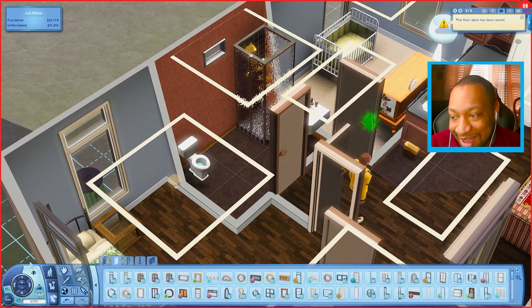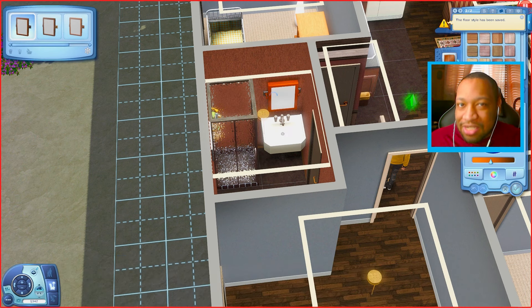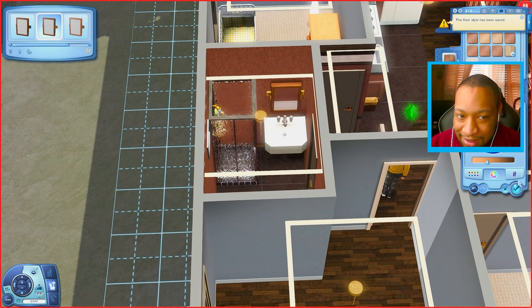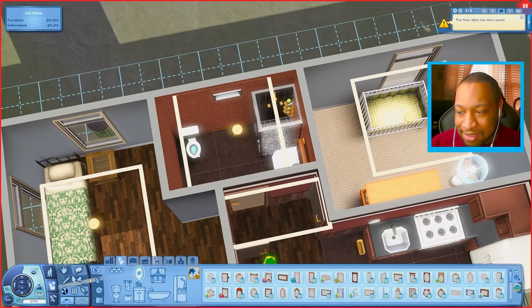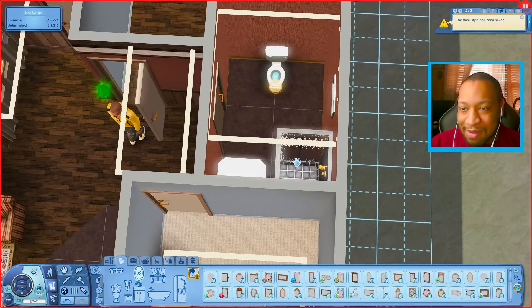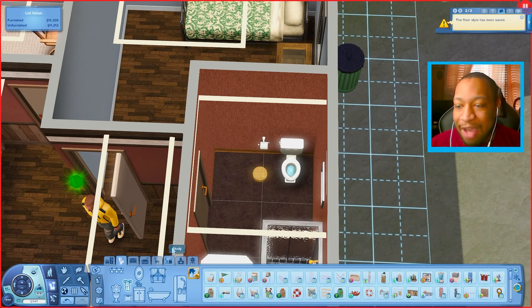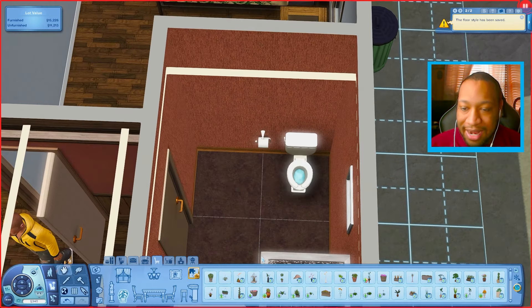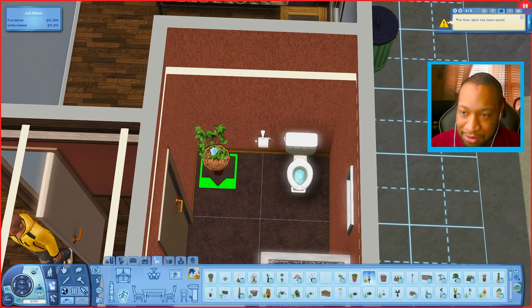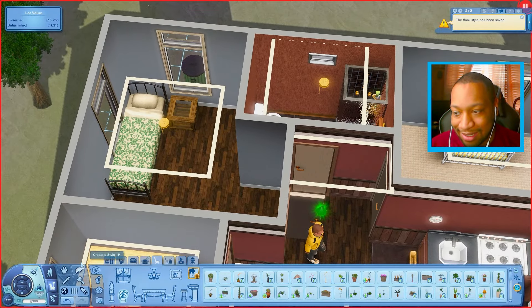The bathroom is looking really empty, I'll be honest. But this is a starter home — it's meant to give you everything you need to get started, and as you earn money you can add more. Maybe the emptiness isn't a bad thing, or maybe I'm just telling myself that. I can maybe afford some toilet paper. I'd love a towel rack but it's around 100 simoleons and I don't want to spend that right now. Maybe a little plant in the corner — okay, bathroom is done. We have 300 simoleons left.